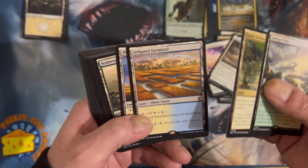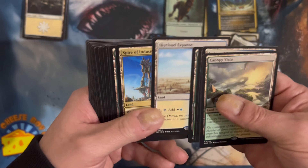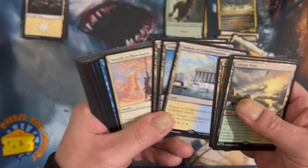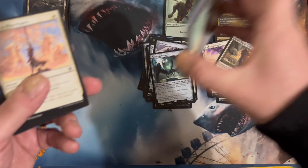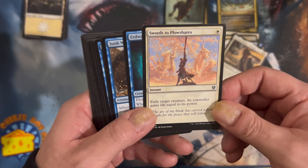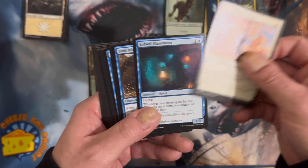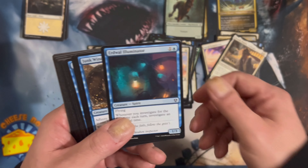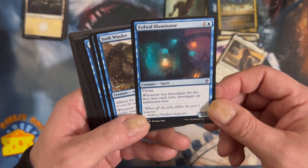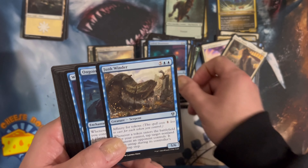We've got our lands. Land is not too bad in these decks. Of course we've got Temples — three temples in a row. Temples might as well be uncommon at this point. Just been reprinted so many times now. Swords — great removal. Endelar: whenever you investigate for the first time each turn, investigate an additional time. Good stuff.